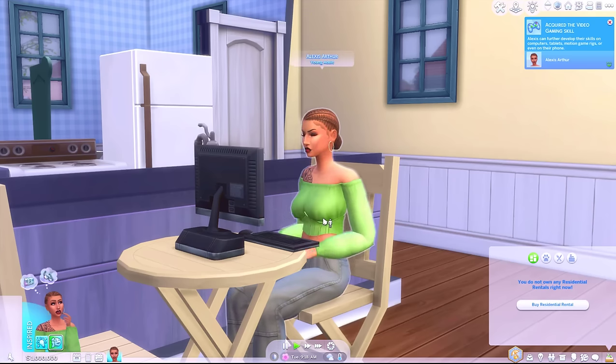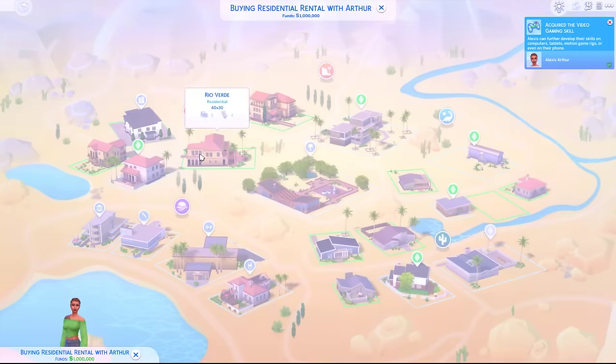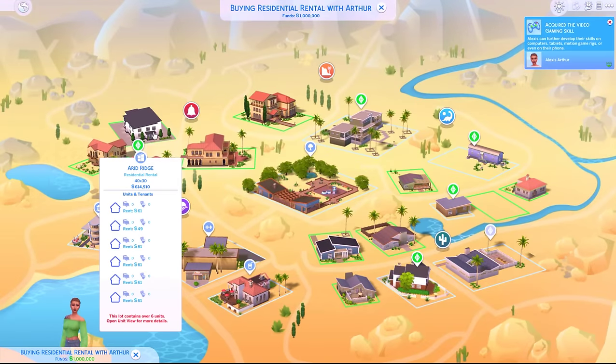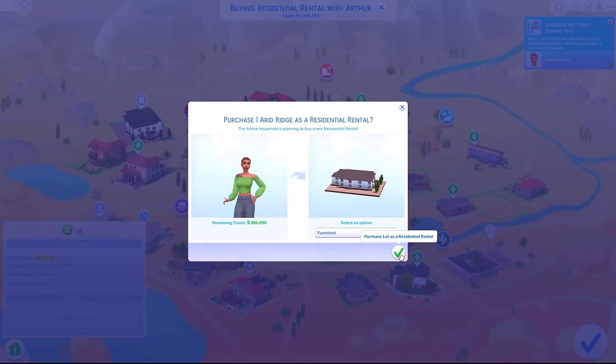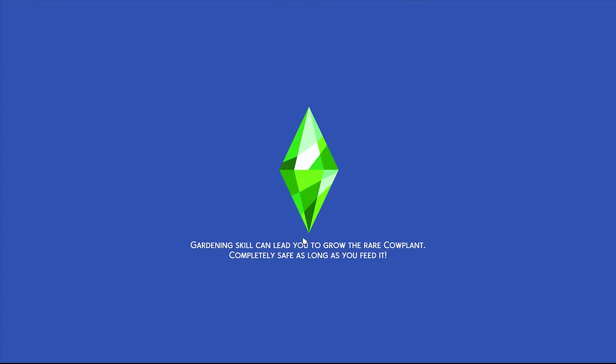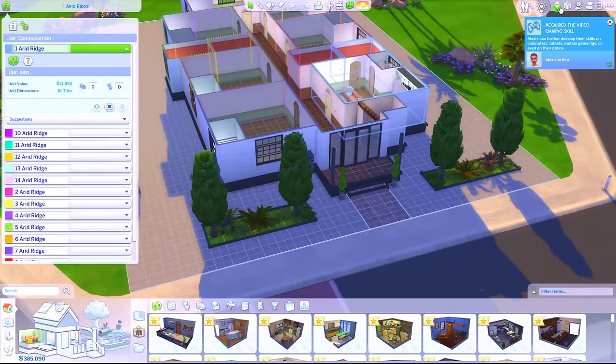We're going to start off by buying a residential rental - that's if this works, because I did film a video where we were going to rent out a hundred units with Nancy Landgraab, and my game crashed. It was not possible. I had the issue where even though I kept buying rental units, it kept saying that I didn't own a property, so I'm hoping that with 50 I might not have this problem.